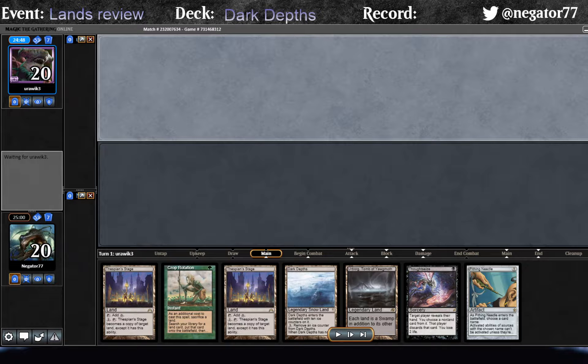Hey guys, I thought I'd try something a little different today, so I'm going to record a VOD of a match I played earlier against a variant of Lands. It's not like traditional Lands - this one didn't seem to have Depths. It was more focused on Field of the Dead, Eureka, and I think it even had a couple of copies of Primeval Titan. But everything else was kind of a traditional Lands-based shell. The games were kind of lengthy with a decent amount of interesting interactions, and I thought it'd be worth trying to cover it.